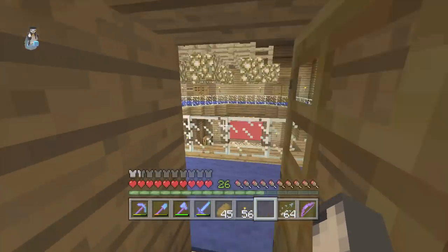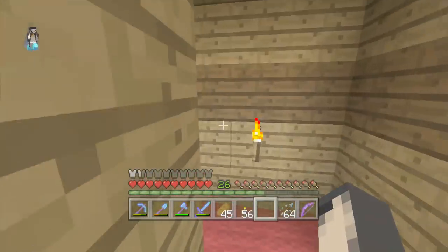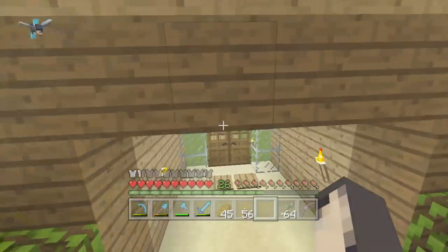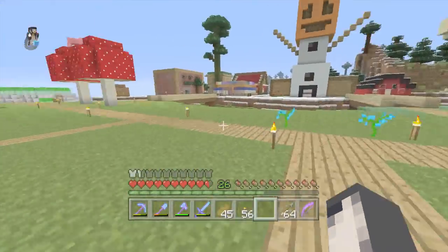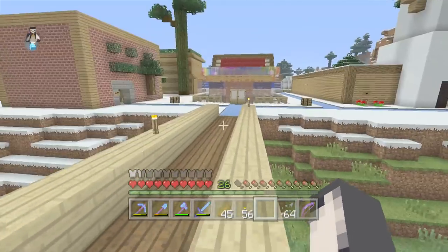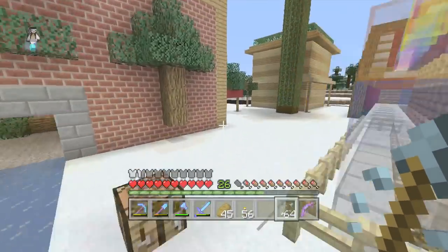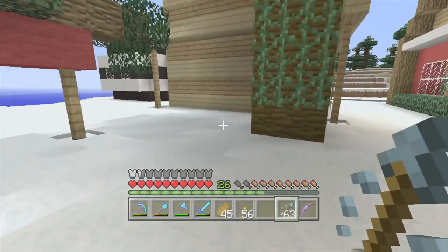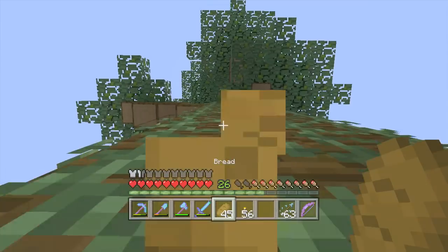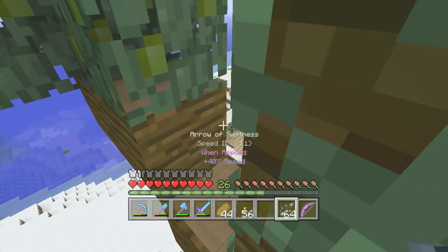We've got the elytra on, so now we'll go and fly. I need to find a high point to launch from — I know just the place, actually. There's a jungle tree just over here. Look, I'm already flying! I'm going to go from a standing still position. Let me try shooting myself. No, that didn't work. Okay, let's just climb up here to get a bit of height.